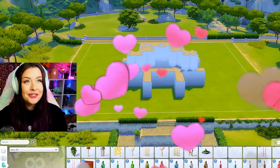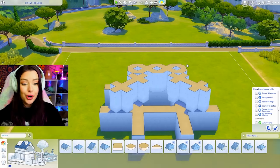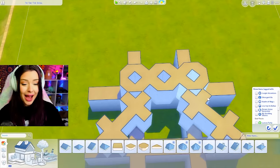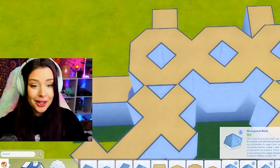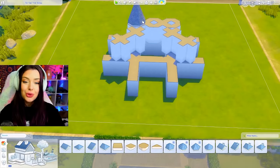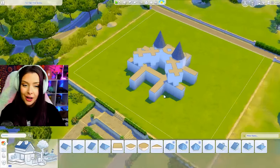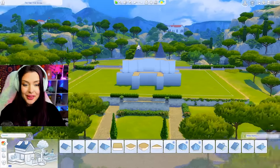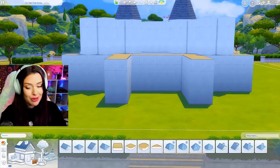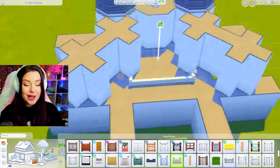Looking at this, I'm thinking the only thing I'm actually going to put a roof on is going to be one or two of the towers in the back, or like the O part of the build. I'm picturing sort of like a castle — if I do two of these here and keep it symmetrical because the whole shell is very symmetrical, that might look kind of good. We could have bridges and walkways leading off that.